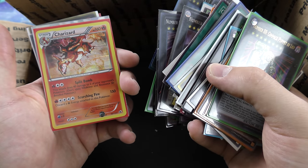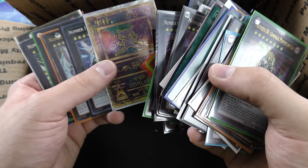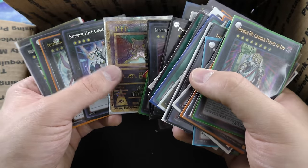We got ourselves a Charizard — pretty awesome — and a Mew, like the promo they gave out at the movies. Very cool.